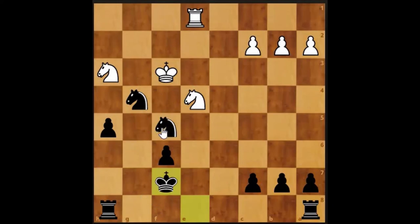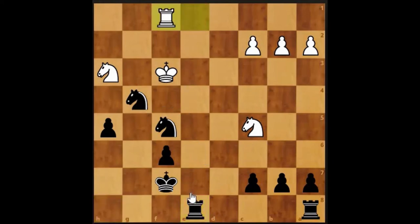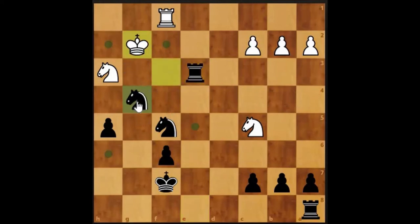This knight doesn't have any protection. When you've got a cluster of pieces, sometimes it's easy to think they're protecting each other. He's moved, attacking this pawn here — our knight can now move with a check on the king to get this pawn, or we could push the pawn up, or we could attack his rook. Going to attack the rook because the knight looks like it can do all sorts of whirlwind stuff, so we may as well try and win some tempo.